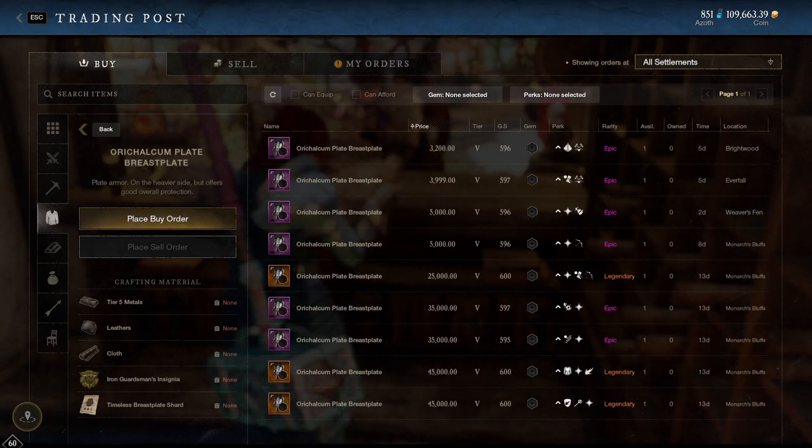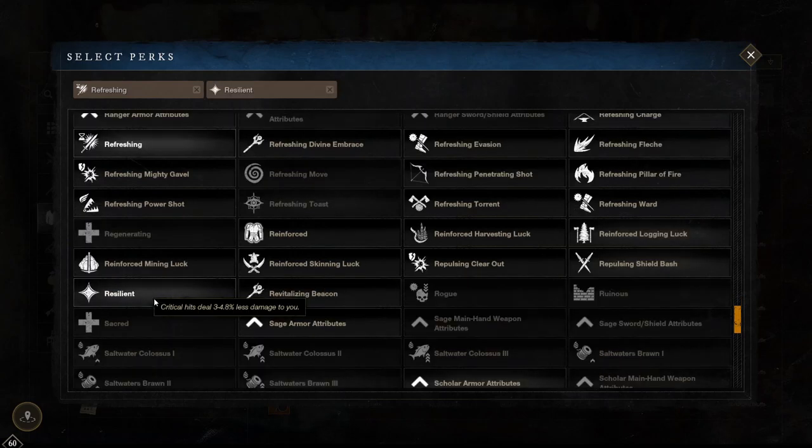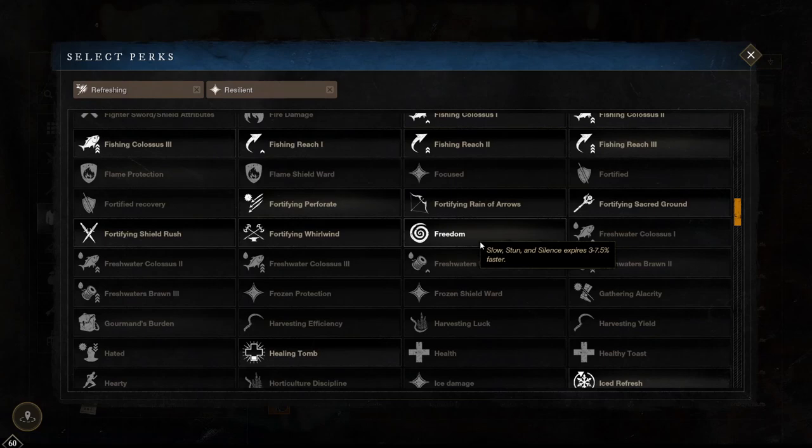Armour has all the same options whether it is a hat, chest piece, or even if it is light or heavy armour. My first choice would be refreshing, then resilient, and then a skill of your choice. Refreshing is absolutely massive — it lowers your max cooldowns by 1 to 2.8% and since this can be stacked on all armour pieces as well as all jewellery pieces it really does add up. Resilient is also a big must for best in slot as it makes critical hits hurt less by 3 to 4.8% and can also be stacked on all pieces. Note I would also recommend freedom over resilient as it makes stun, slows and silences wear off 3 to 7.5% faster per piece, however it currently doesn't work so resilient is the way to go.